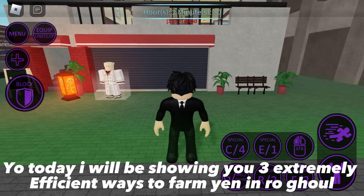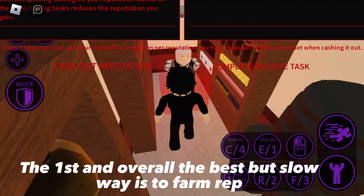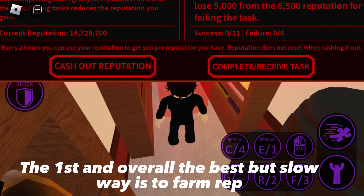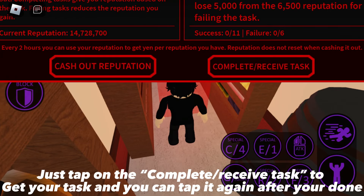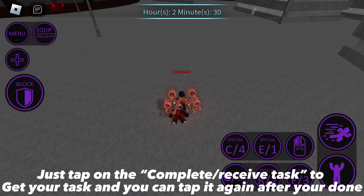Today I will be showing you three extremely efficient ways to farm yen in Rogueli. The first and overall the best — but slow — way is to farm rep. Just tap on the complete/receive task to get your task, and you can tap on it again once you're done with the task.